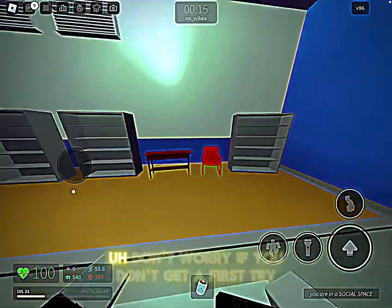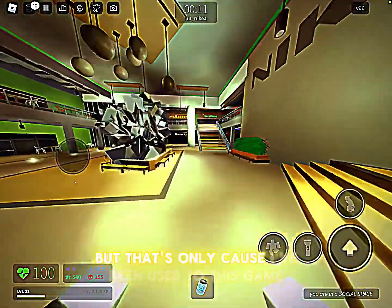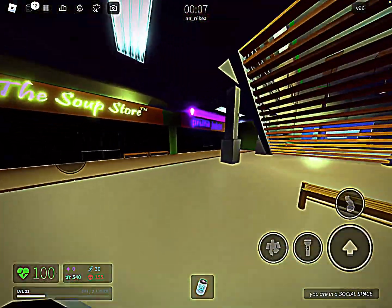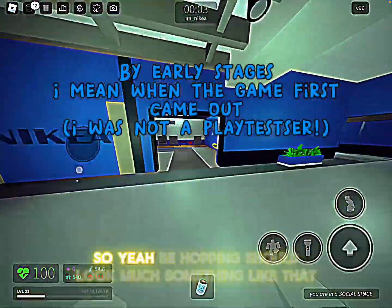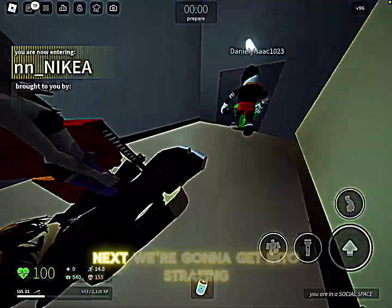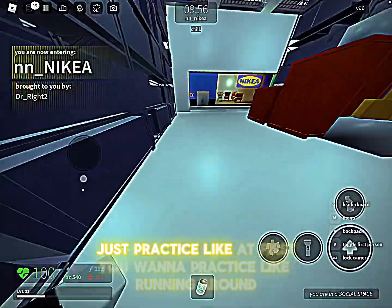Once you combine running and consistent jumping, you should get something like this. Don't worry if you don't get it on the first try. I did, but that's only because I've been used to this game — I've played Nico's Next Spots since its early stages. B-hopping should look something like that.